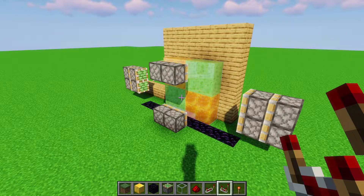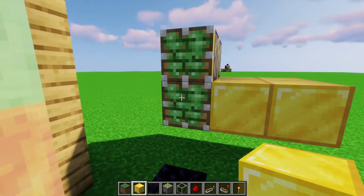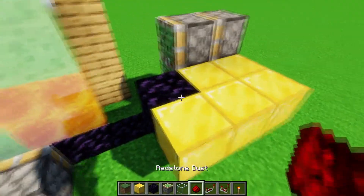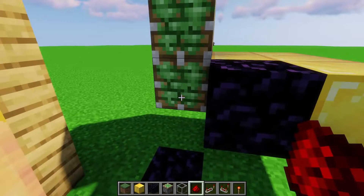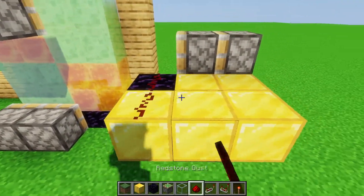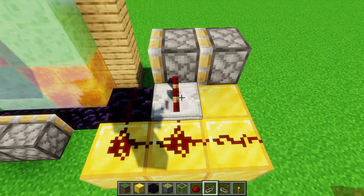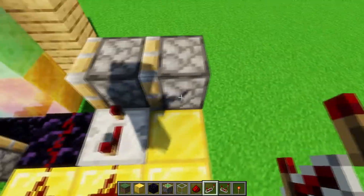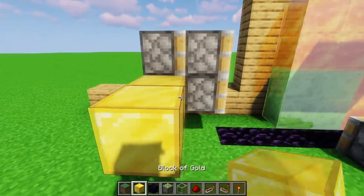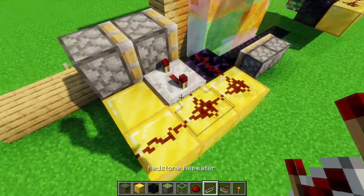We can start off by doing the double piston extenders. We have two opaque blocks that go out off the bottom piston, with obsidian on this block and the same block on this one — this is because the slime or honey blocks will come here and you don't want to pull it and break your stuff. Then we have a kind of L-shape with redstone dust, so the obsidian has the dust on it. Then we put a repeater here at delay four, which is the maximum, and then a repeater here at delay two. We do the same thing mirrored on the other side — delay four and delay two.